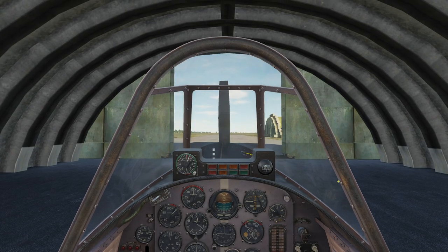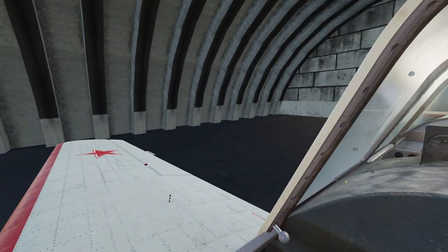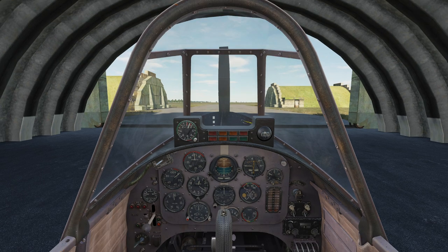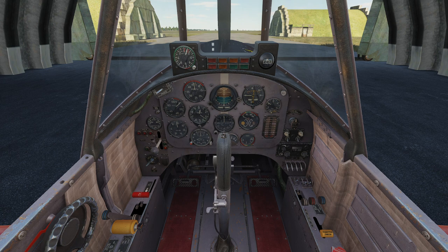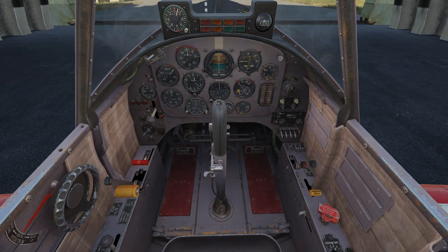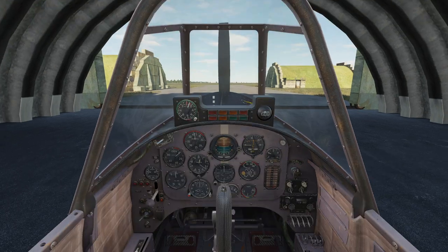Before we touch anything in DCS, we need to make sure our controls are set up correctly. One of the most common complaints about DCS is the tremendous number of buttons, but the good news is we don't have to set up all of them. The most important thing is making sure the axes are set correctly and that we have some ability to trim the airplane. That's why we want to start here for those brand new to DCS.